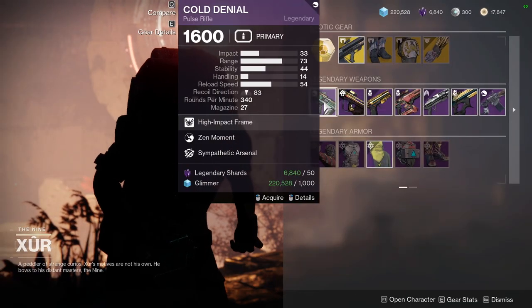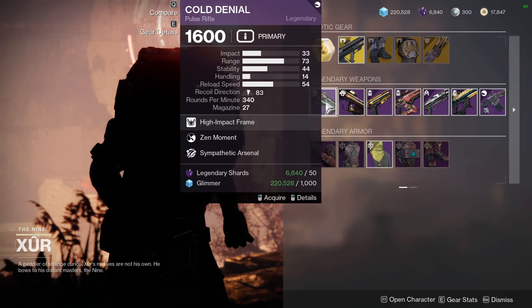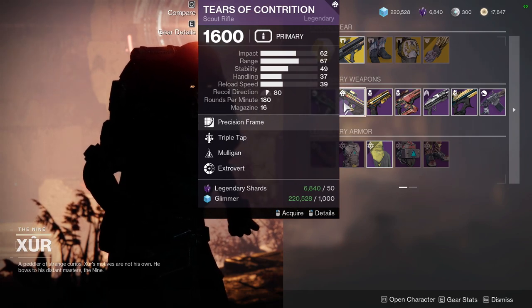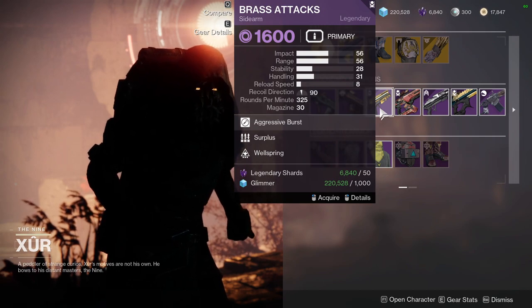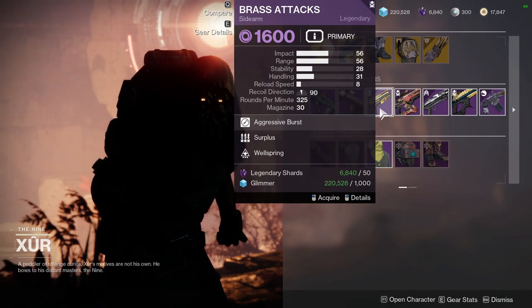As for the weapons, we have Cold Denial with Zen Moment and Sympathetic Arsenal. We have Tears of Contrition with Triple Tap and Mulligan. We have Brass Attacks with Surplus and Wellspring, which is actually pretty good.